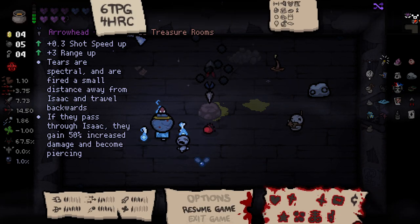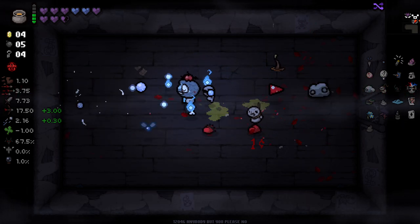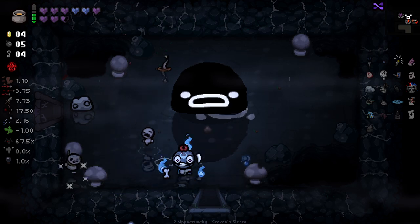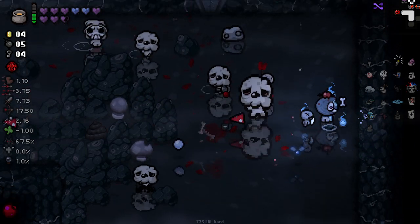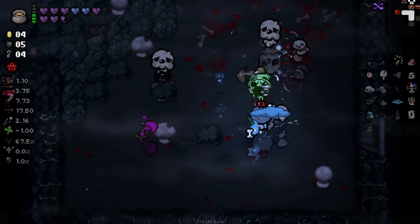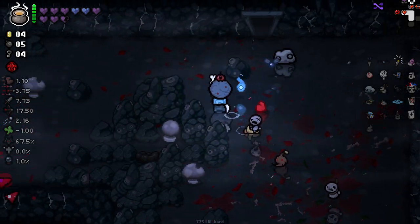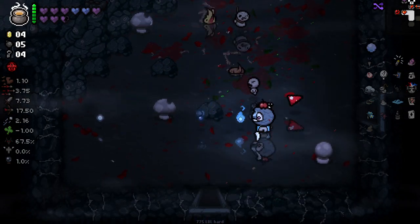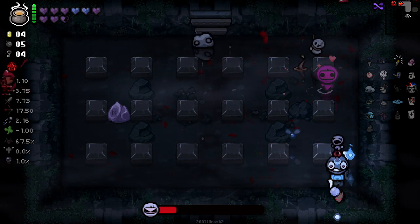I've not seen this one before. Shot speed, range - tiers are spectral and fired a small distance away from eyes that can travel backwards. If they pass through Isaac - that seems really interesting, especially with my reflection actually. Okay, this is certainly going to make for a tricky way of playing the game, because now I have to fire backwards at all times. Which seems to be strange with my reflection. I've created something quite peculiar here. I like it though - it's something different. I seem to be doing good damage with it too, very good damage. Which is going to take a while to get used to.